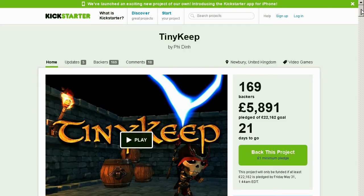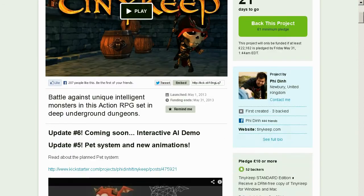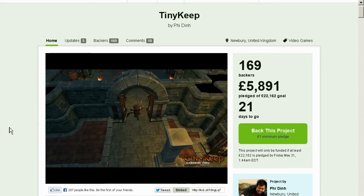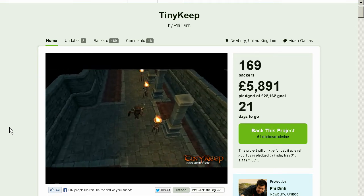Tiny Keep is a 3D roguelike dungeon adventure game where you play as a banished prisoner chained to a wall deep within the bowels of an ancient dungeon. One day you escape your bonds, and now you must fight your way up and out of the darkness.